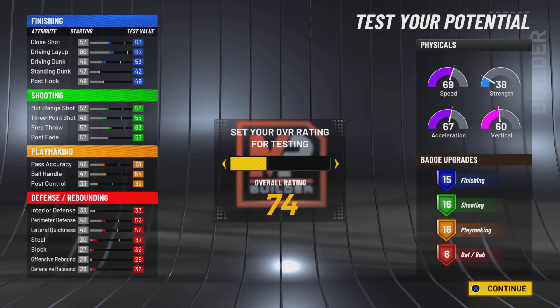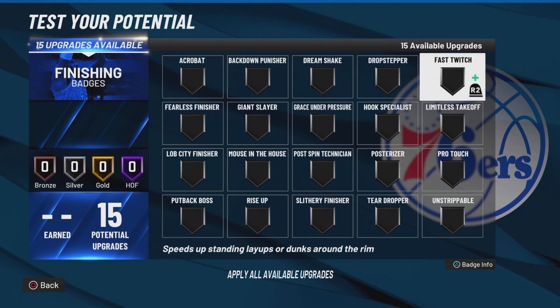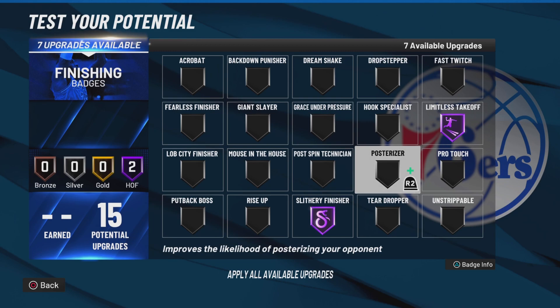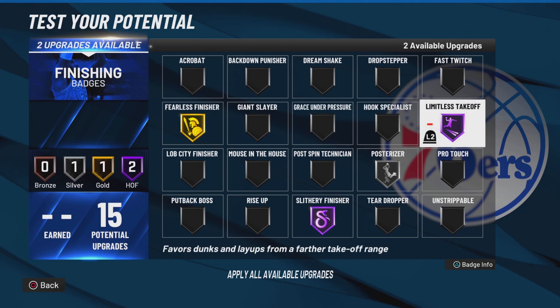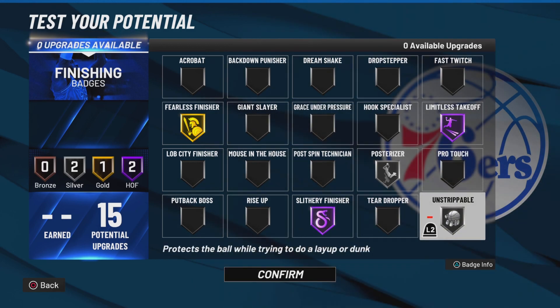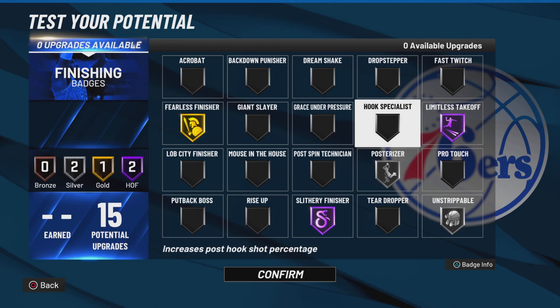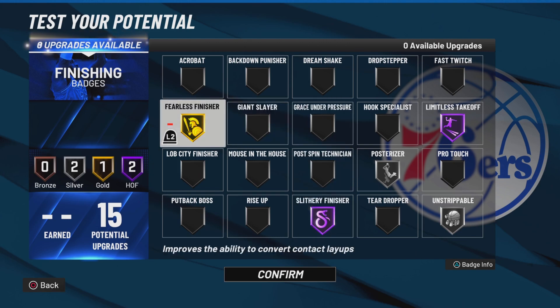Going to upgrade to 99. For the finishing badges, I would go Limitless Takeoff Hall of Fame, Slithery Finisher Hall of Fame, Silver Posterizer, Relentless Finisher Gold, and probably Unstrippable Silver — just so you have a security blanket. Silver Posterizer so when we enter takeover we'll be able to get contact dunks. Limitless Takeoff Hall of Fame and Slithery Finisher Hall of Fame are essential badges, and Relentless Finisher on Gold.